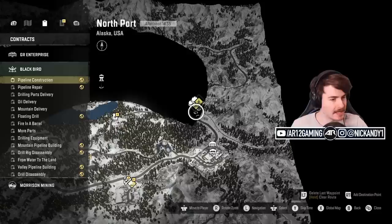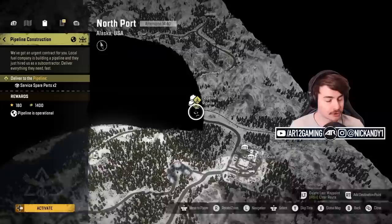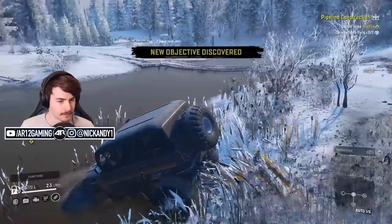There are a lot of things around here. If I go back into the contract section, there are some contracts I can actually do right now — pipeline construction, pipeline repair. If I click this one, all I have to do is take over two service parts to the pipeline and then I get some solid money for it.